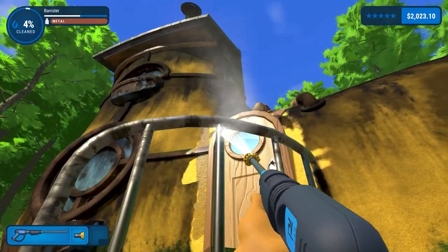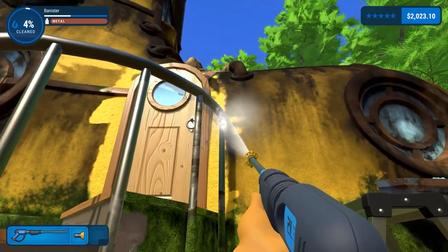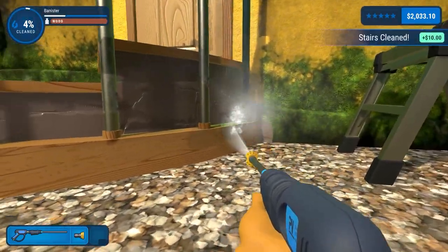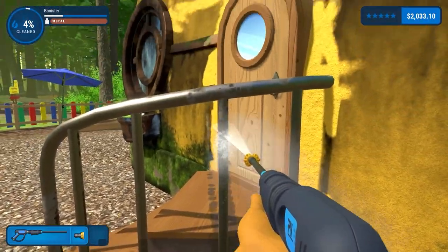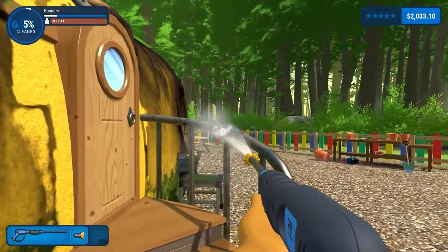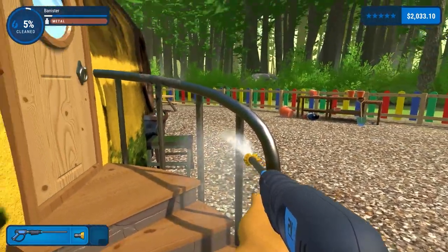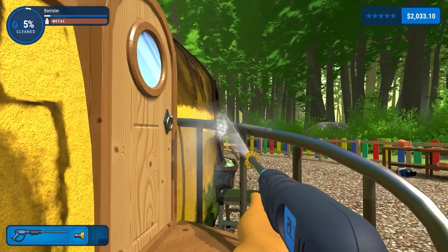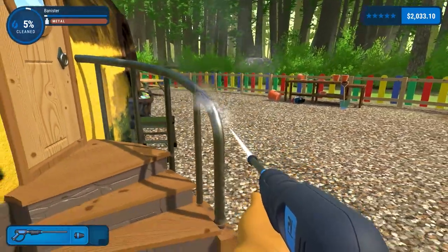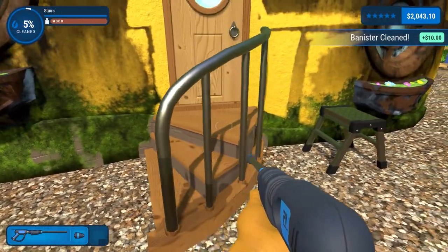Spraying under there. Got these banisters as well that I may spray down while we're at it. Obviously there's going to be huge amounts of overspray hitting the main shoe part of the property. There's the stairs all clean. And strangely enough the bottom bit of the banister is done. Noting that the 15 degree nozzle isn't shifting the muck, but the spiralizer is. And there's that nice and clean.